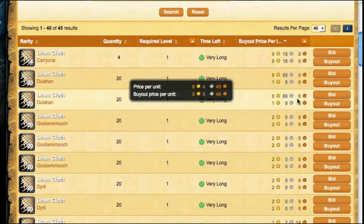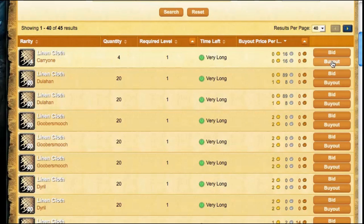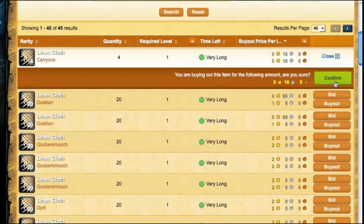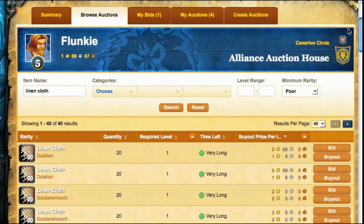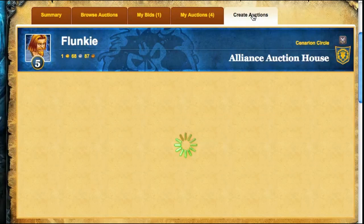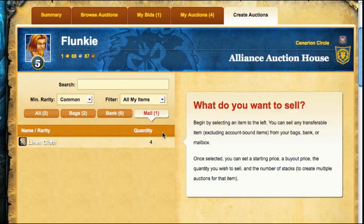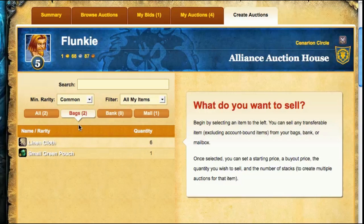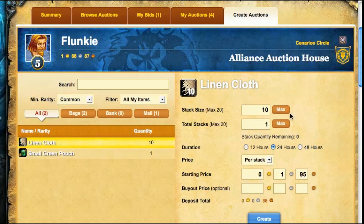Now I want to buy something. I was looking at linen cloth earlier — I'm browsing auctions now. I'll reset to clear the categories I had set up, then search linen cloth. This is four copper per piece, five per piece. I'm just going to do a buyout to give a demo — buying a stack of four. Now if I go to create auctions, I had six before and now I've got ten, including what's in the mailbox. That's what I just bought. In my bags I have another six, but I can combine right out of the mailbox and my bags, all the linen cloth, and sell a stack of ten.